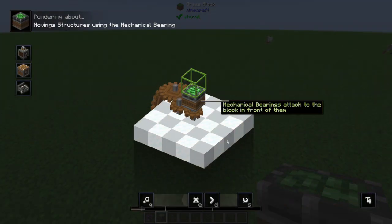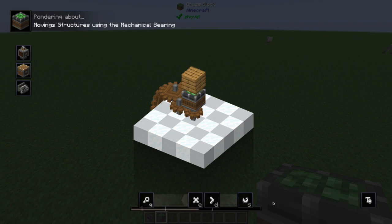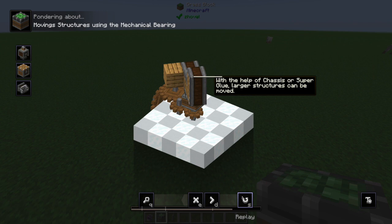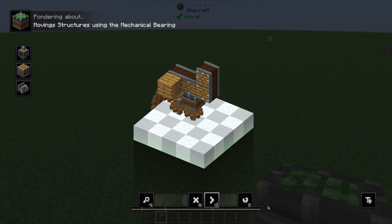Alright, let's ponder the bearing. Attach the block in front of them. Ponder — see if rotation of force, it will assemble a rotating attraction. With help of chaseys or superglue, larger structures can't be moved. Okay! Now we know.